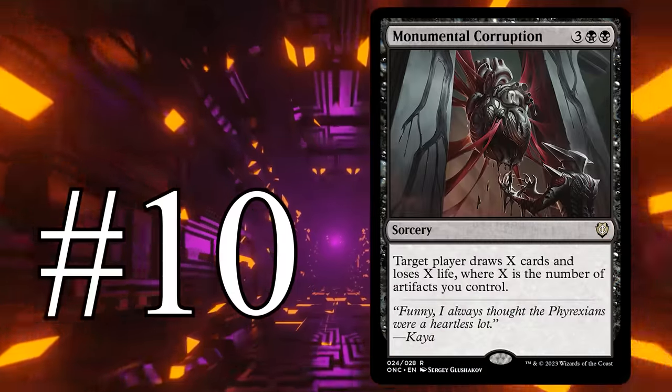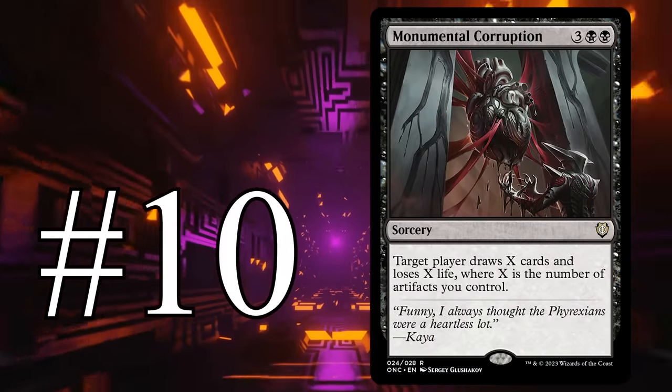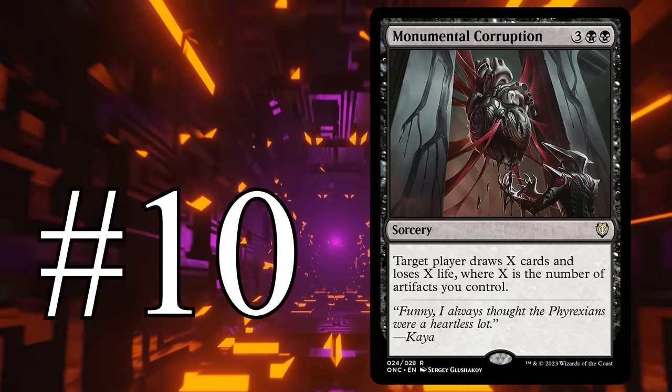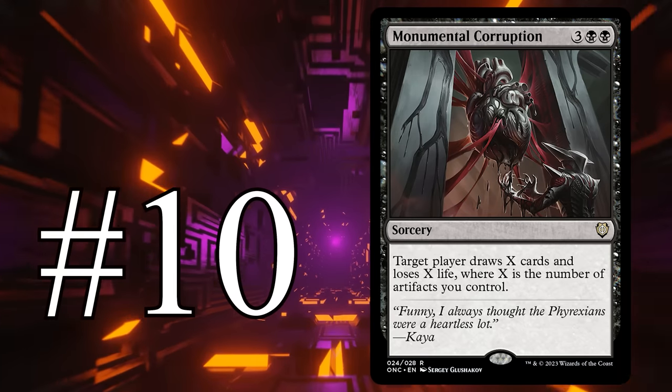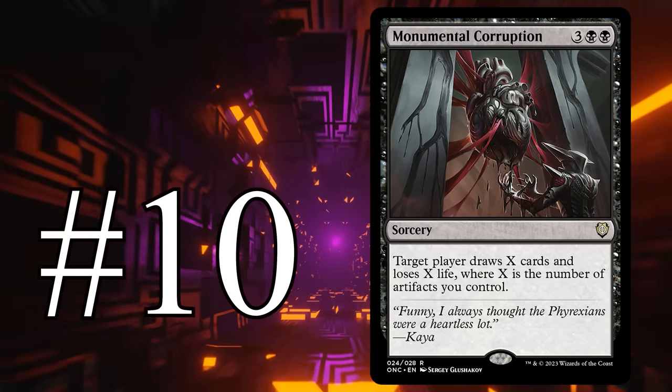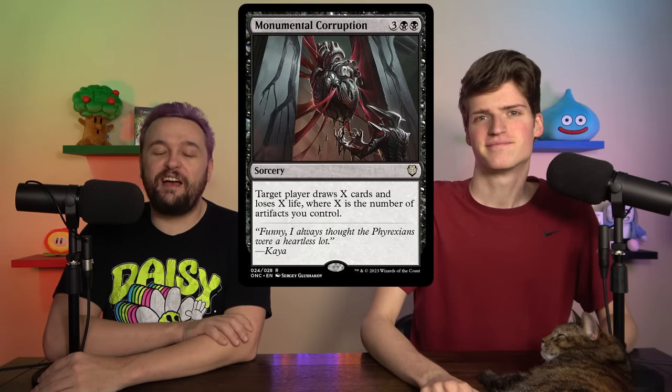Number 10 is Monumental Corruption — three, black, black Sorcery. Target player draws X cards and loses X life, where X is the number of artifacts you control. And then a really silly flavor text: 'Funny — I always thought the Phyrexians were a heartless lot.' She prefaced it by saying funny, so you know it's funny. That's exactly how you know something is funny.